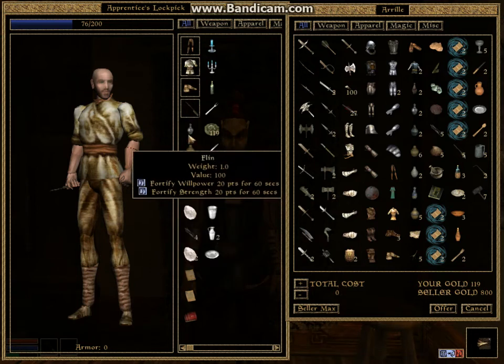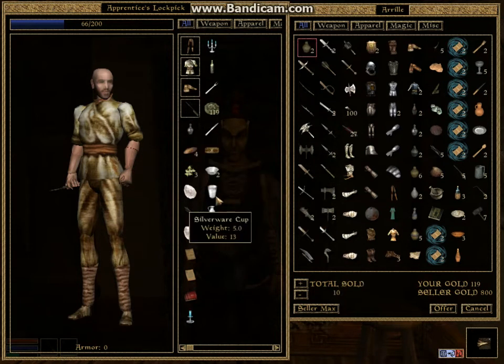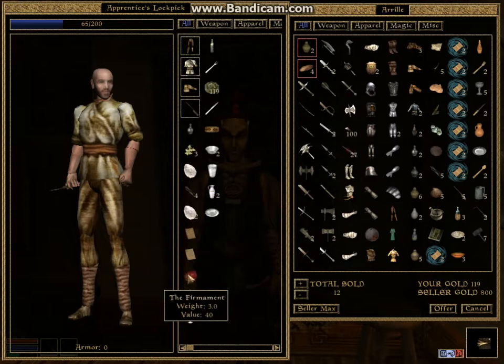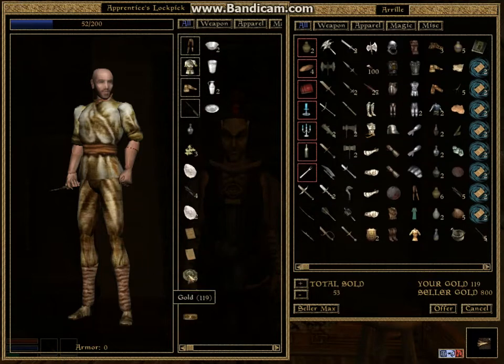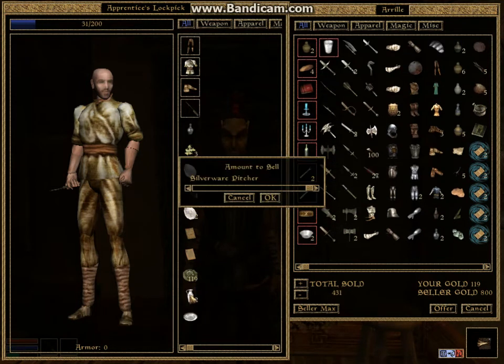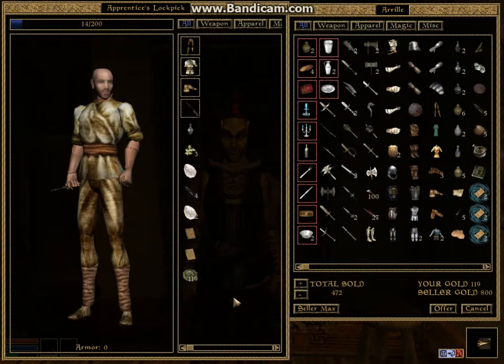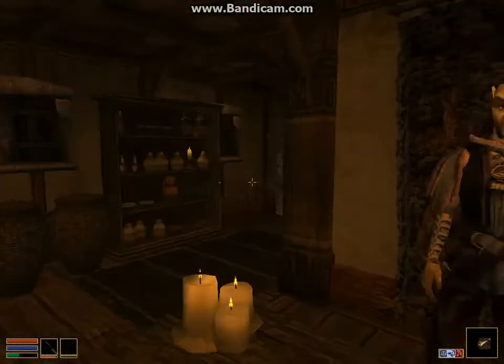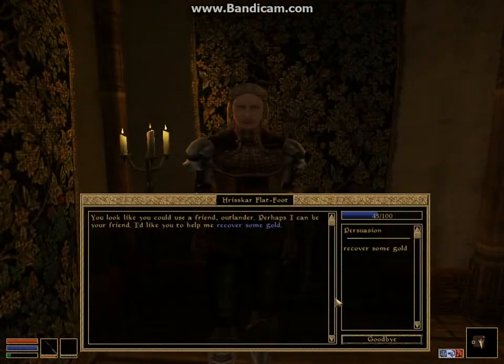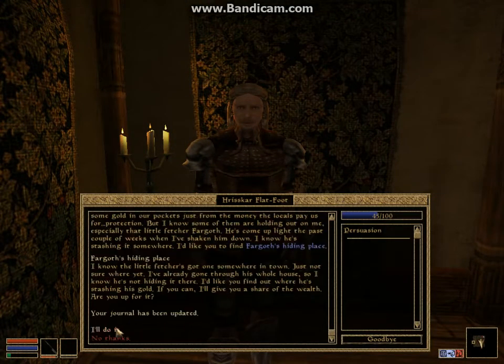Barter - you're going to sell your Mazte, sell your bread, all the valuable stuff you picked up in there. Try to sell it for a bit more. Now come up here and talk to old mate the Nord. Recover some gold - Fargoth's hiding place.